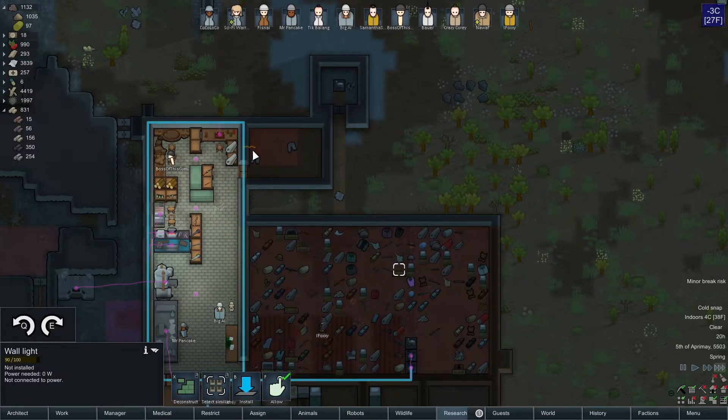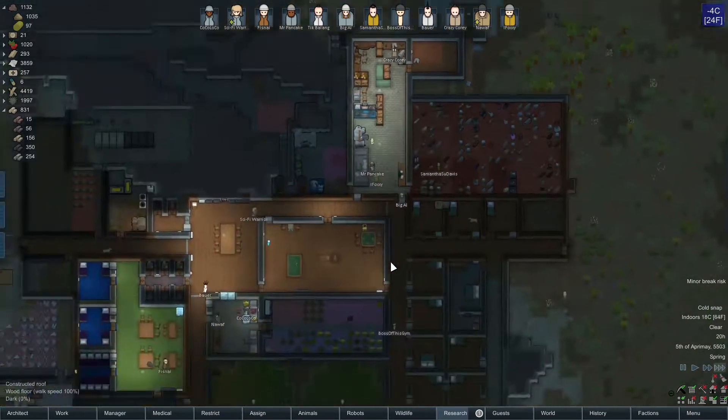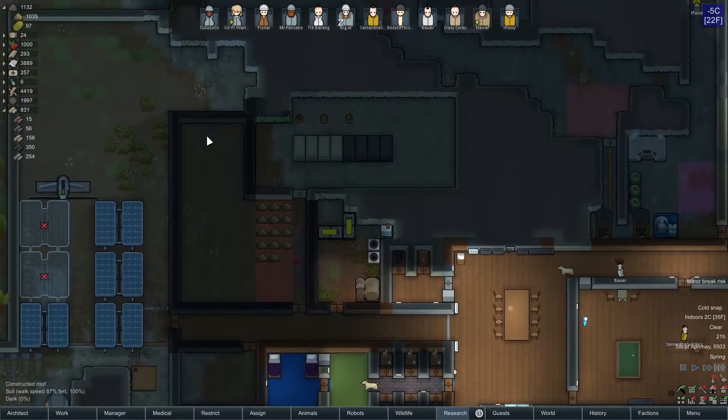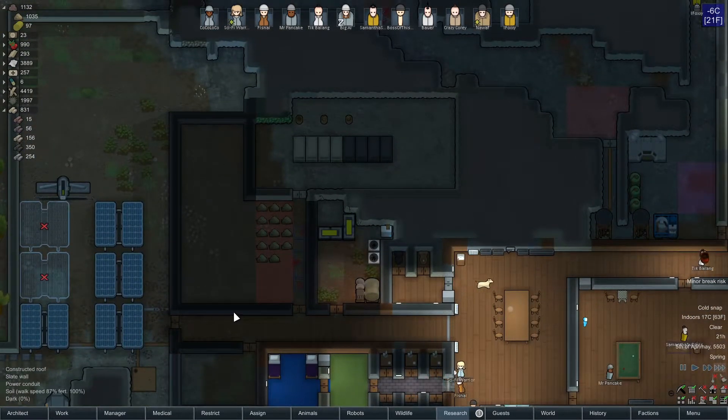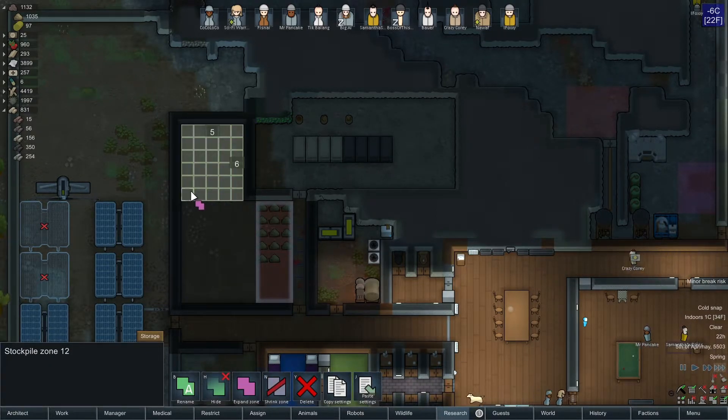Let's put a wall light in here, maybe right there. That should be fine. I don't know what we're going to do with this. I think we were going to make this into a barn, if my memory serves correctly. So let's do a little finagling here.